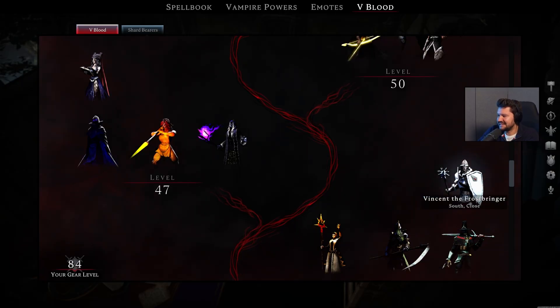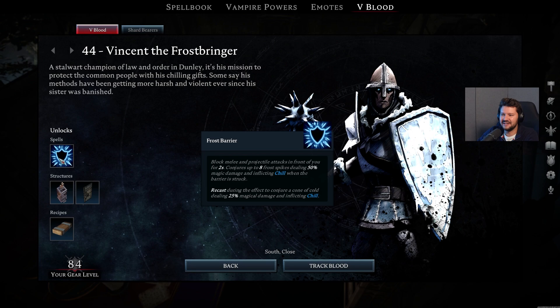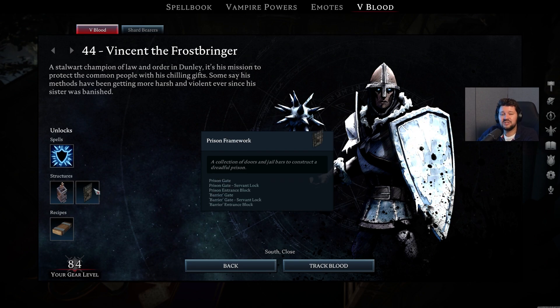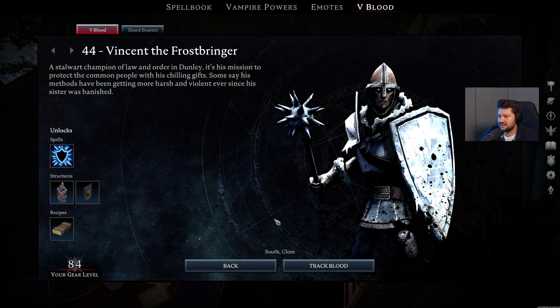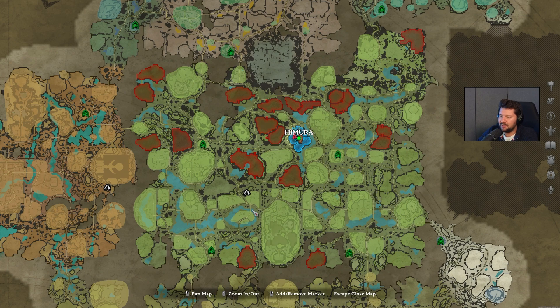Then we have Vincent the Frostbringer. He just keeps freezing you, but he unlocks the Frost Barrier, which can be pretty useful for PvP. Also two structures, the Prison Cell and Prison Framework, so you can start capturing humans to suck their blood, as well as the Reinforced Plank, which you're going to need a lot to craft higher level weapons and also structures for your base. I usually see him popping up at the Militia Encampment, but after a certain amount of time he starts roaming around in this entire area — central in the map, that's where you will find your chill buddy.